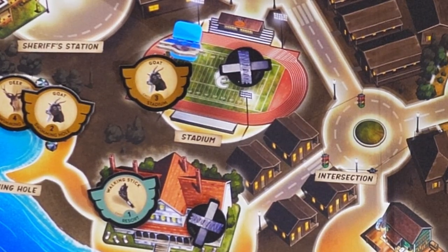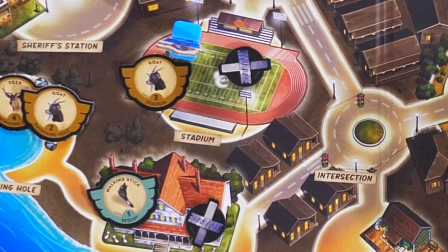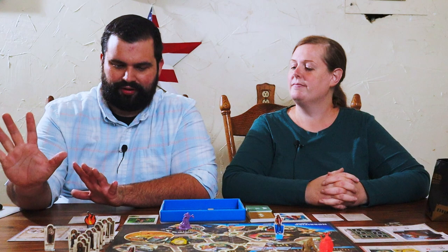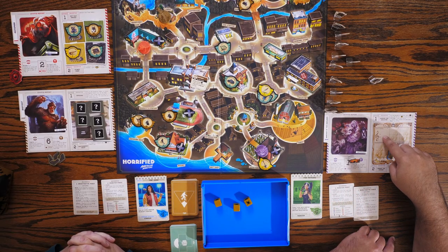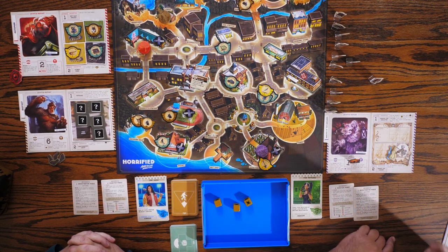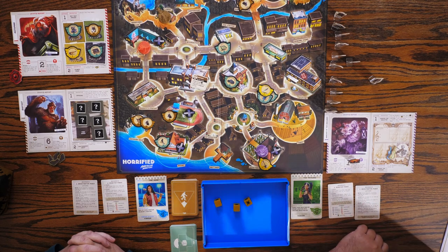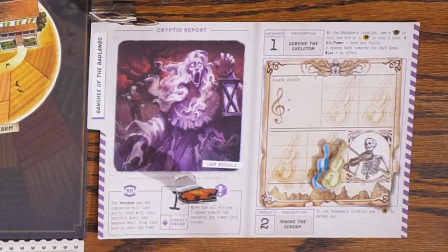Just a quick overview. To defeat the Mothman, we have to flip over all of its traps. Once they're all flipped over to set, we have to get into the same space as him and discard 10 points worth of yellow items to defeat him. To defeat the Banshee of the Badlands, we have to move both of our violins to the safe zone. We do that by getting into the same space as the Banshee and then discarding either brown or yellow items, then rolling dice.